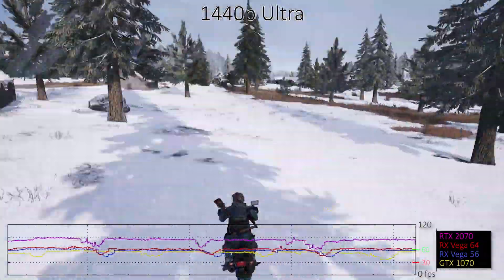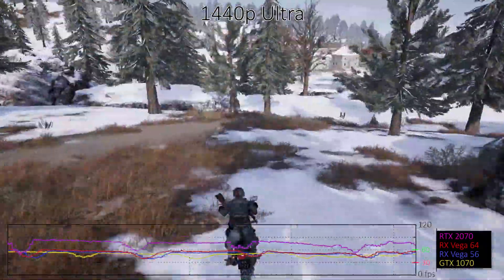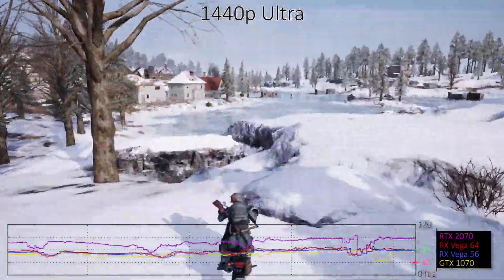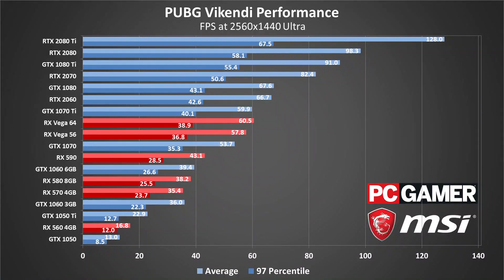1440p Ultra continues the downward trend in performance, and now only the GTX 1080 and above average 60 frames per second, while the RTX 2080 Ti is the only GPU to keep minimums above 60. The Vega cards move up the charts a bit, likely thanks to their higher memory bandwidth. Alternatively, dropping the settings a few notches will get most of the mid-range and above GPUs above 60 frames per second.